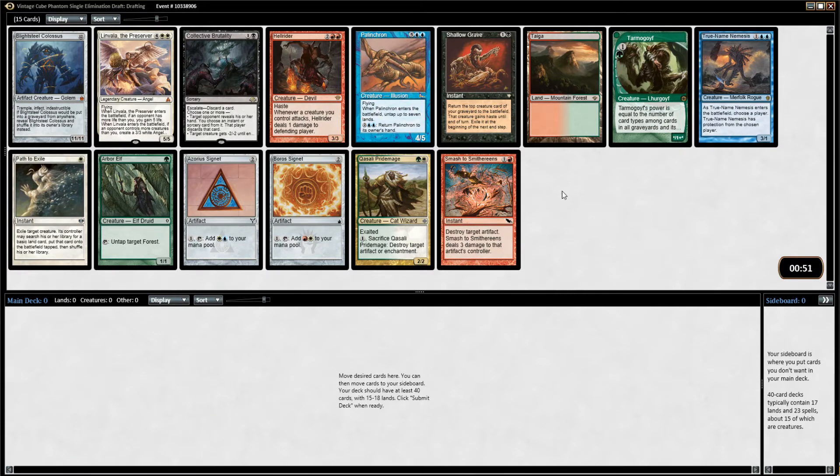We're going with a Mono Artifact deck today — that was the most voted for archetype. It's not necessarily Mono Artifacts, but we're trying to do a lot of Artifact ramp, so it's going to be things that matter with Artifacts. We want to get Tolarian Academy and Metalworker, cards like Blightsteel Colossus. We want Mishra's Workshop, Grim Monolith, Basalt Monolith, and your typical ramp cards.